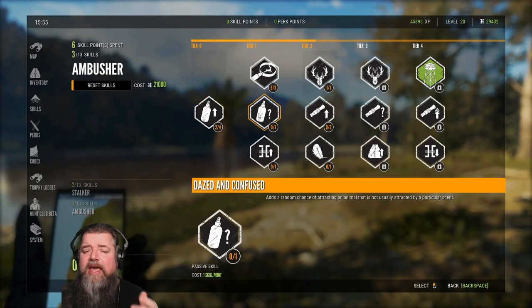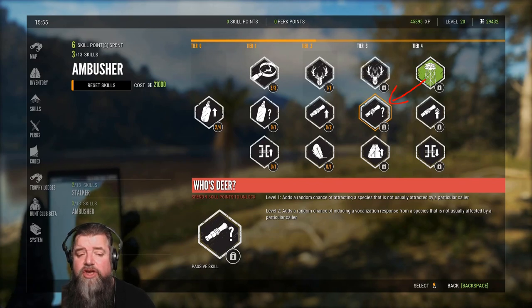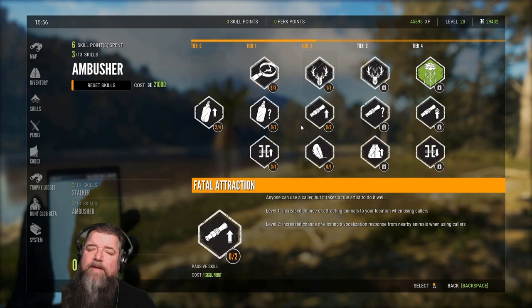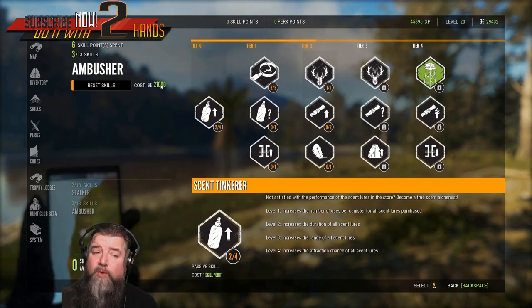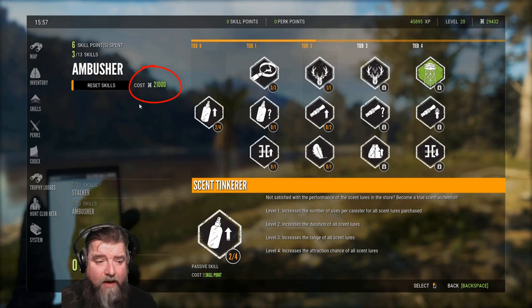You can see each tier requires a certain amount to unlock it. If we wanted to get into the higher tier, you can see we need to spend 9 skill points to unlock from this point after placing these. So you really got to be certain you make the right choices — it gets very costly to reset your skills. The more you have placed, the more this number goes up.